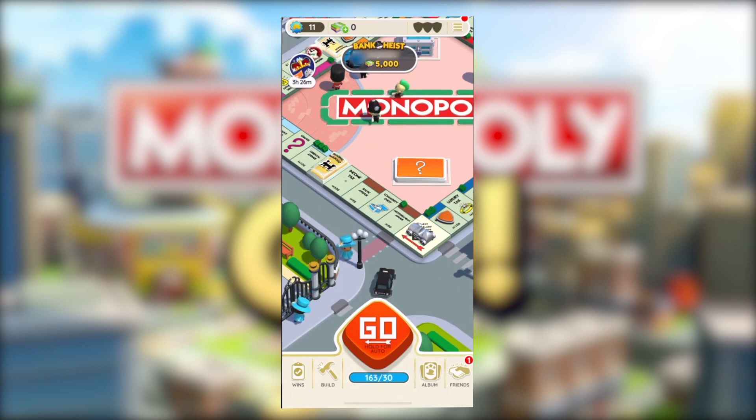First is Shutdown and Bank Heist. Shutdown allows you to attack other players' city by swinging a wrecking ball at one of their buildings. If they block your attack, you will get half of the money that you're supposed to get, but if they don't have shields left, you will get the full amount of money.